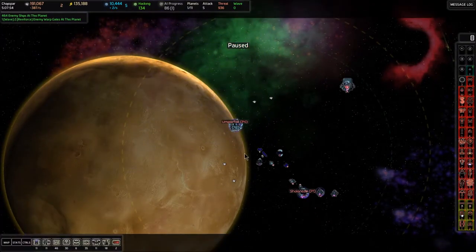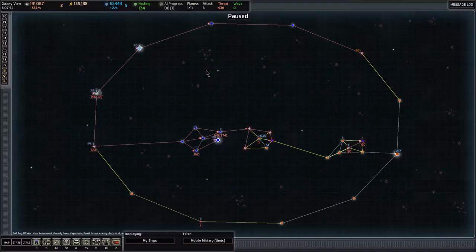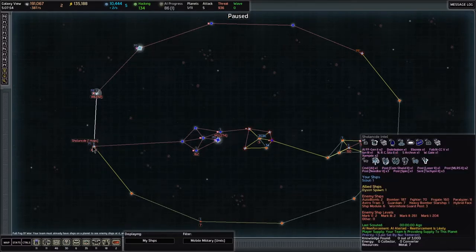We need to bring our fleet to Chejapar and take out both of those installations there. Glancing into Chejapar — the main thing I want to watch out for is an AI eye. There's not one there. There are some nasty turrets but no eye. Checking Shilongde — no eye there either.